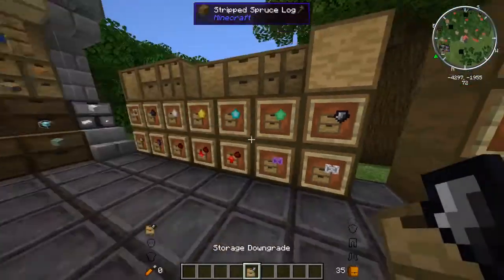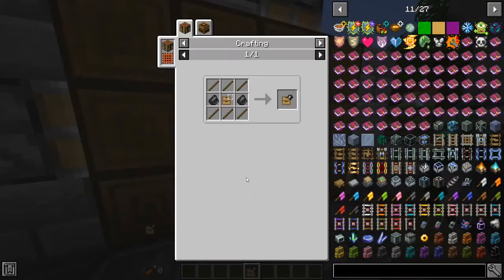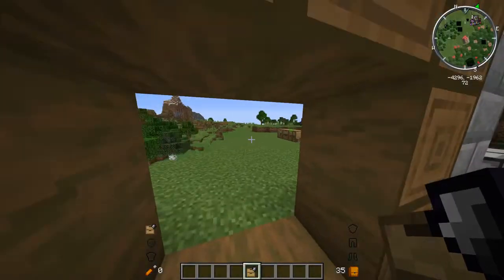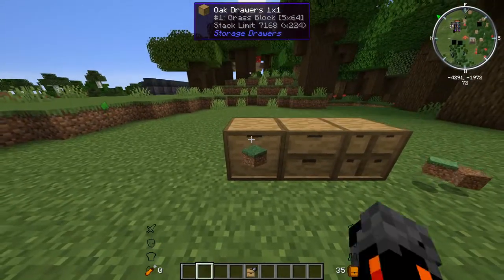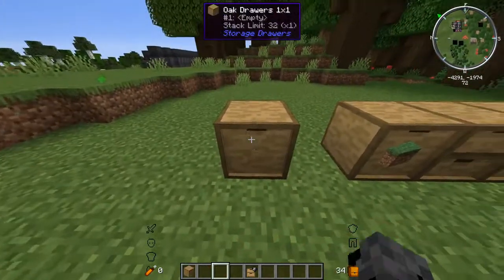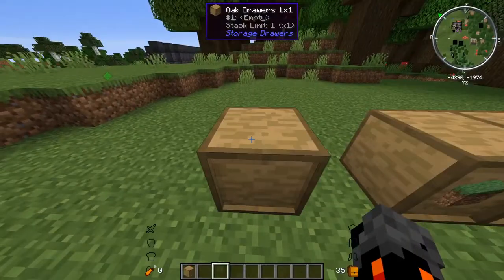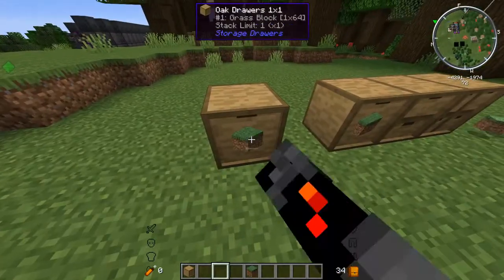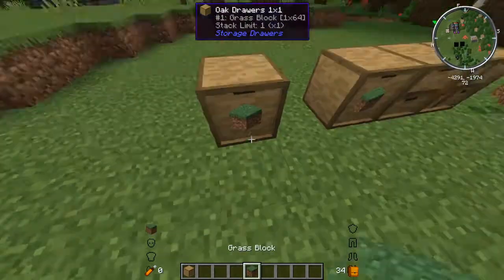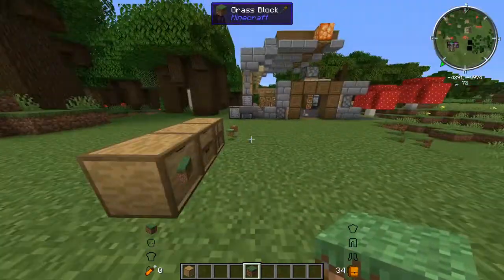Next we have the storage downgrade, which we can craft just like this with flint, a storage upgrade, and sticks. If we apply it, now the drawer can only hold one stack. Once it's completely full, if we try and put one more in, we can't.